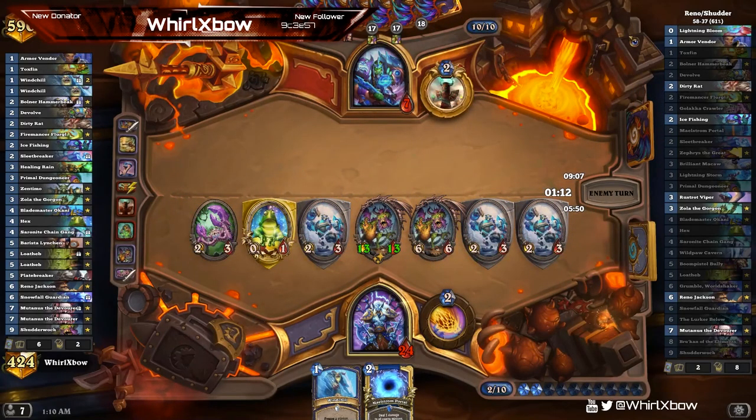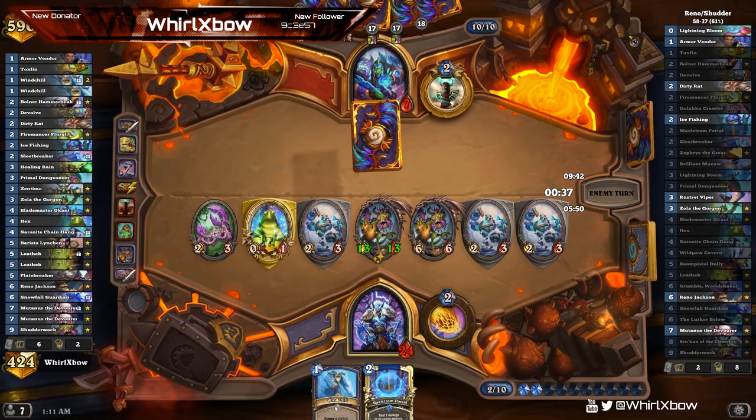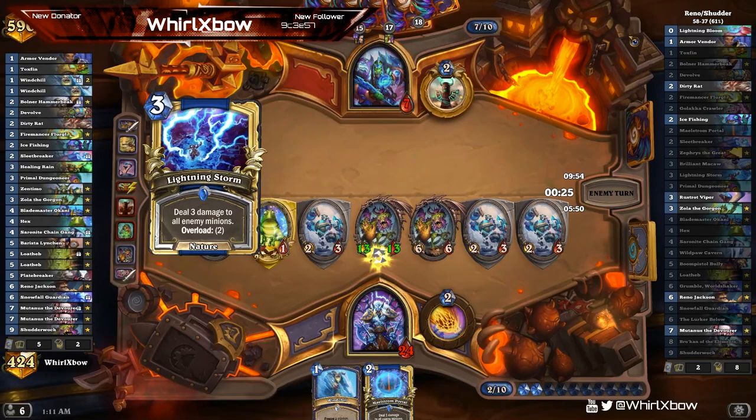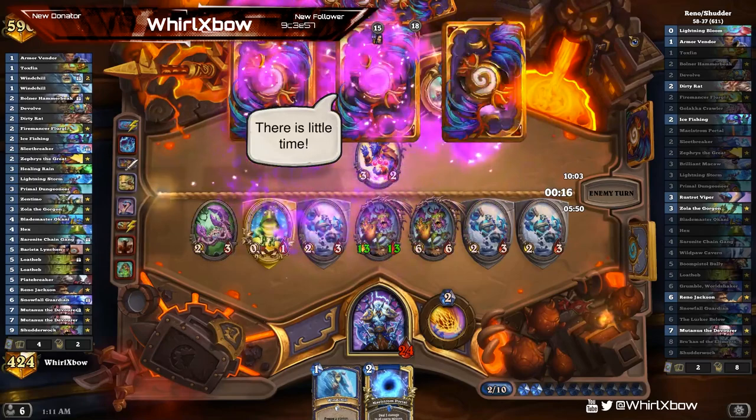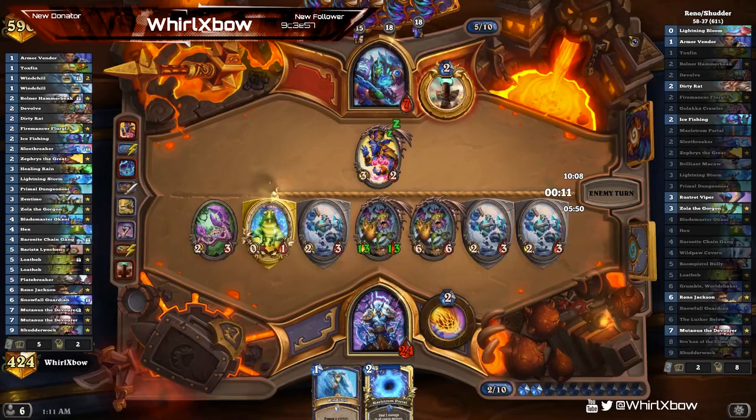My hero power now puts him down to one. He can't — first spell he plays gets countered, and I guess he's probably just jamming Mutinous as he doesn't know what I have in hand. This list is so interesting — I kind of want to see all the other cards he's playing. Found room for Plate Breaker, found room for Barista, found room for Healing Rain. He also knows that whatever spell he plays gets countered. I assume he has Grumble so I assume the elemental he drew is Grumble. Oh no it's Zeph — I forgot Zeph was a card. That's Frost Nova. This has to be Frost Nova.